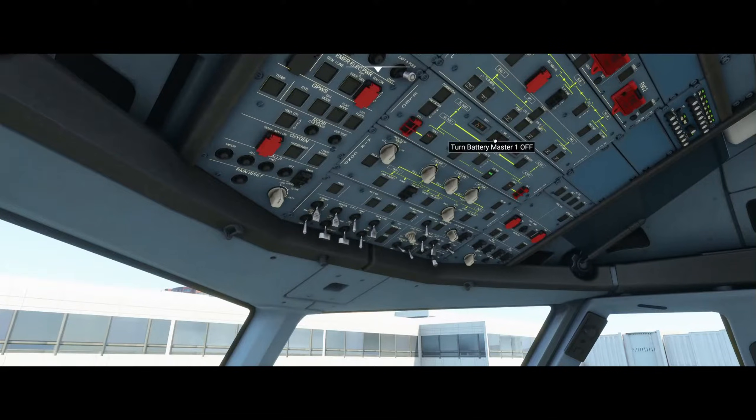We start off by turning on the battery master switches on the overhead panel. If you have external power available you also turn it on. That was the second button I pressed, which was green but now is blue — in green it showed a label on it which means external power is available.